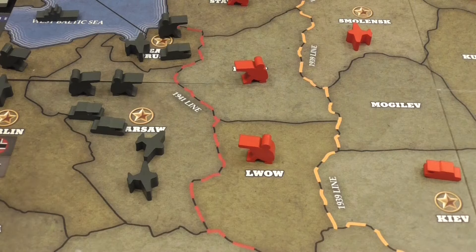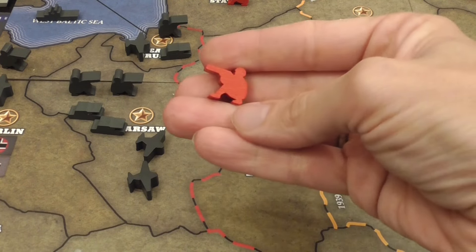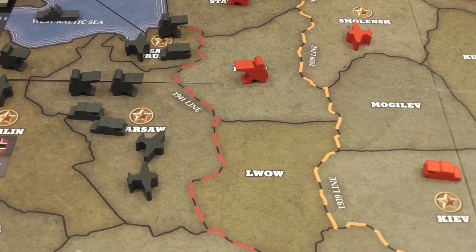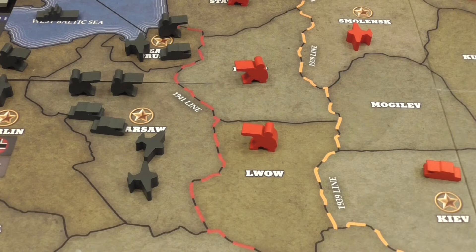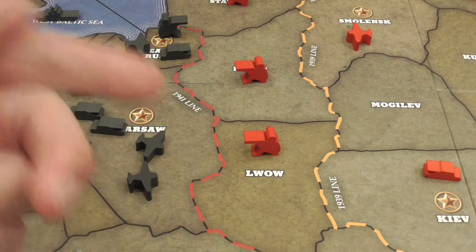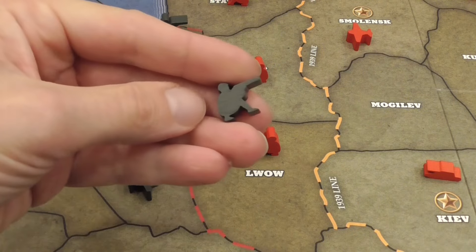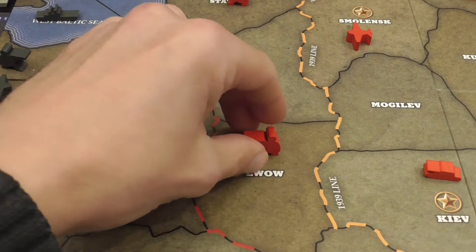After the first round of combat, if multiple pieces remain in the defending space, the attacker may choose to continue the fight. To launch another round of attack, you need to discard one of your own pieces. So a single attack doesn't reduce your force as the attacker, but multiple rounds do — each time you want to launch a round after the first, you lose a piece. The defender again may play a reaction; if they don't, they lose the unit.